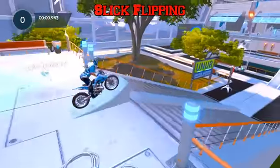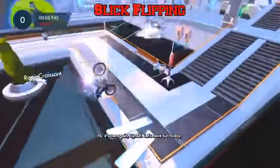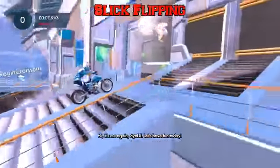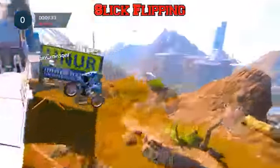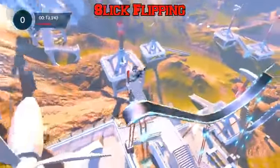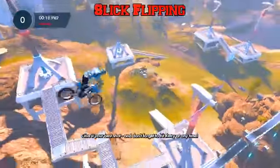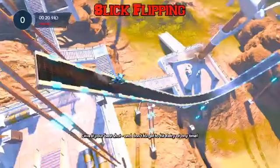Slick Flipping: complete at least 10 flips whilst performing a zero-fault run. We're gonna pull one flip off of each of these starting ramps — we're still off to a pretty good start time-wise if you compare to the other riders — and we're gonna grab two flips off this next one. So we're at four right now and we can do another four right there.